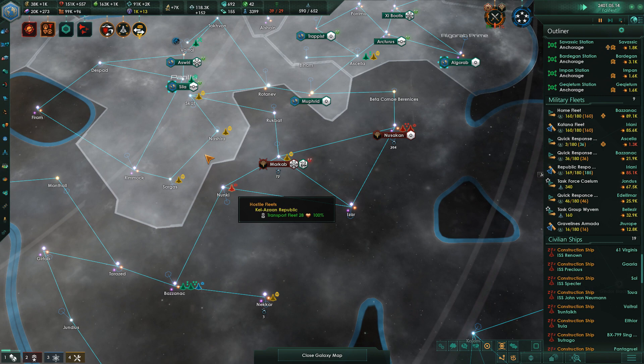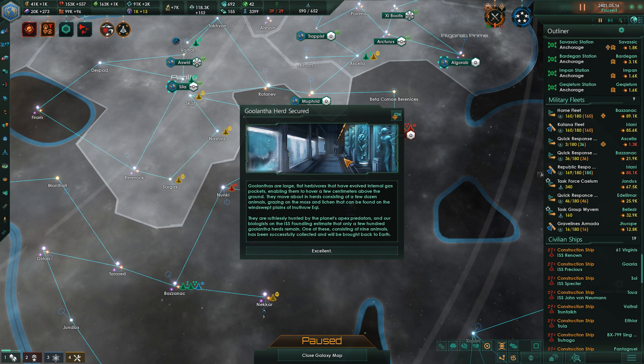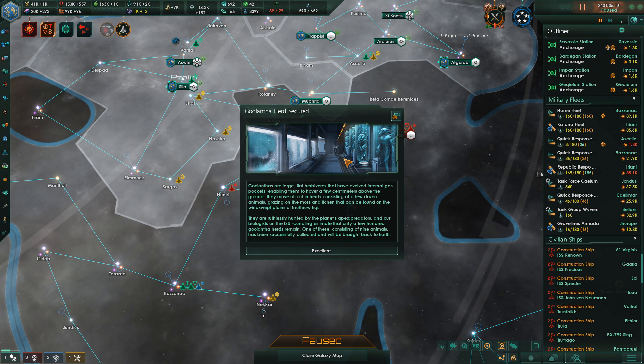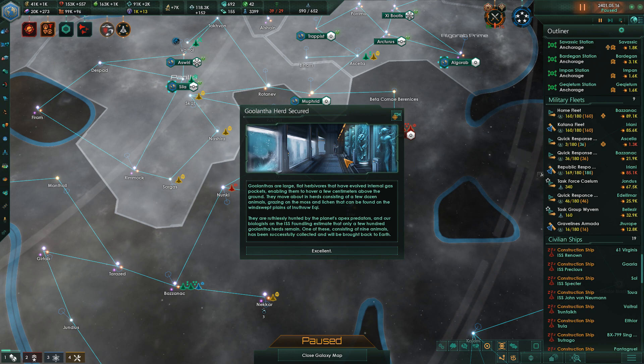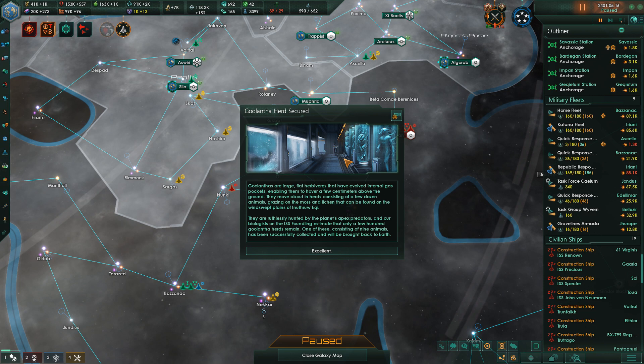Crystal spear cannon. Initiating communications — they want to give me more energy credits and minerals, all right, fine. Galantha herd secured. Galanthas are large flat herbivores that have evolved internal gas pockets enabling them to hover a few centimeters above the ground. They move about in herds grazing on moss and lichen on the windswept plains of Inu through Eki. One herd of nine animals has been successfully collected and will be brought back to Earth. Excellent.